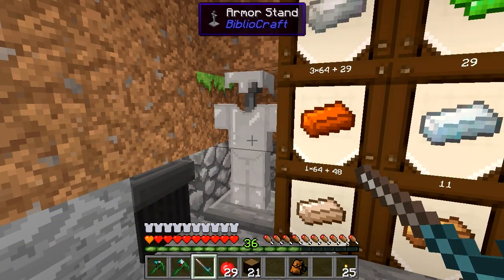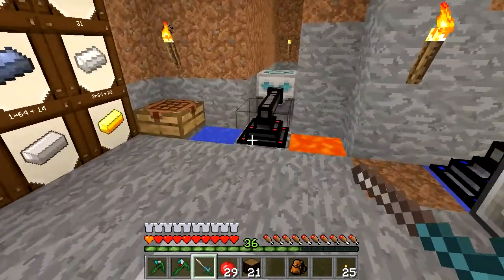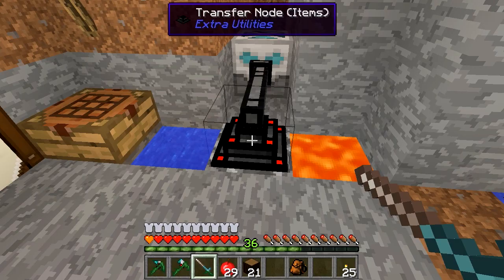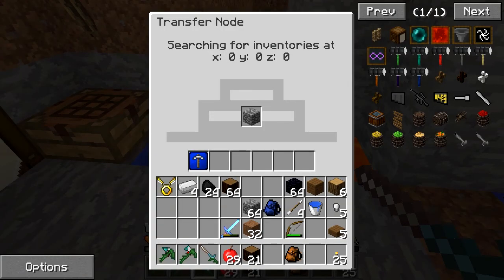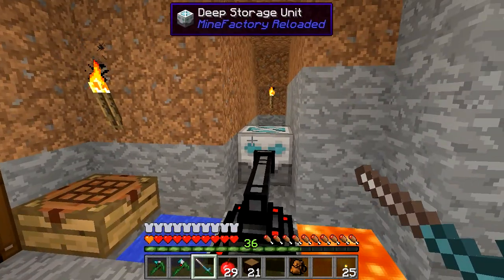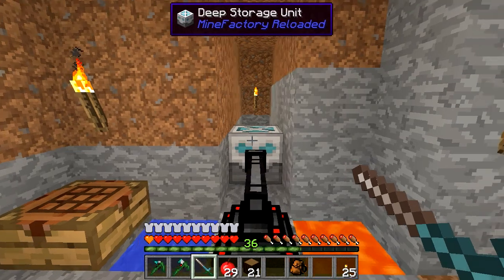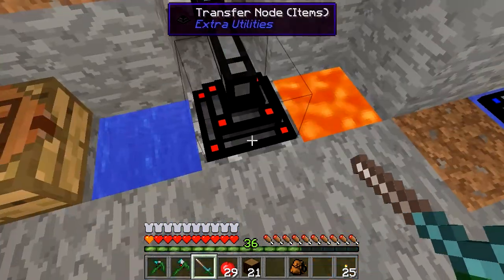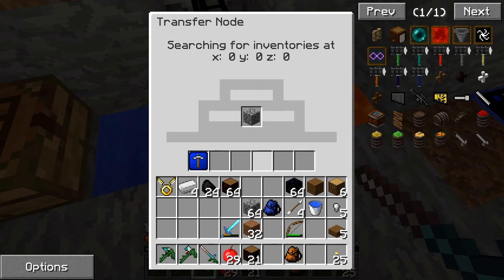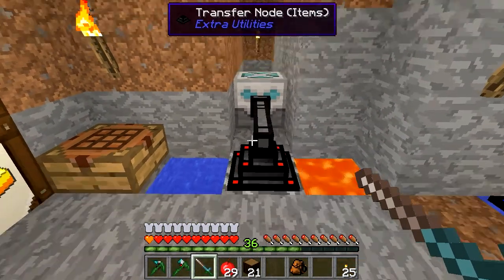I've put some spare armor here because I've been dying a lot recently. This here is a cobble generator — it's sucking out the cobble that it's making from those two things. And I made a deep storage unit, which is a thing of beauty. That's how much cobble I have — 170,000. I know I could put in more upgrades, but I just don't need it.